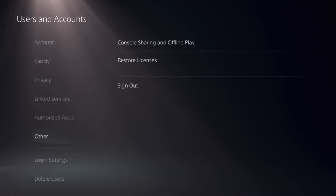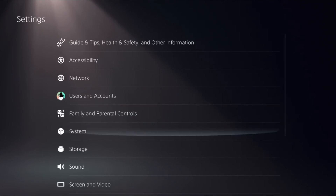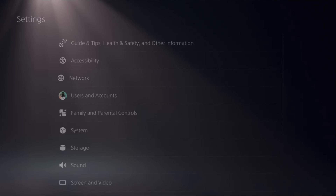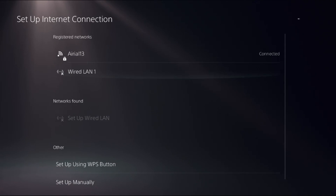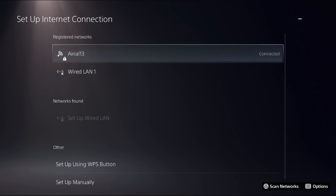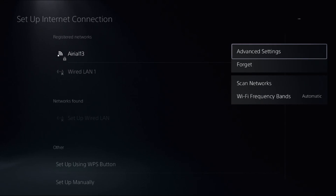Once done, go back to the main Settings and choose Network. Select Settings on the right side, then select Setup Internet Connection. Once here, choose your registered network and press the Options button on it.